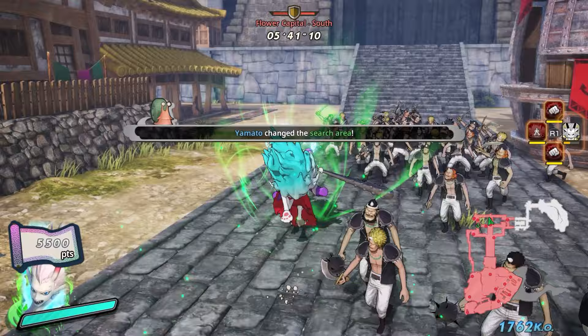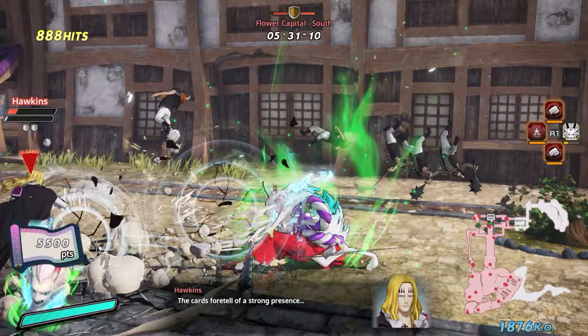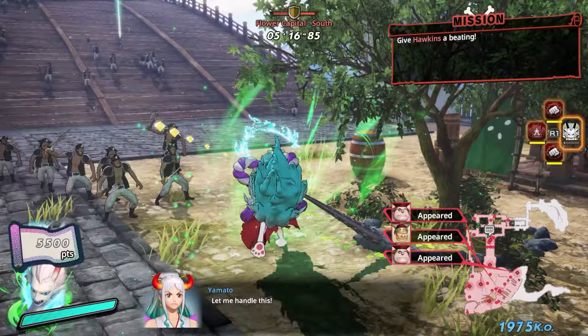Now Yamato is going to change the search area. I'll stay right here because Hawkins is about to spawn in - and you can beat up Hawkins. The people you don't want to beat up are the pirate commanders that just appeared. If you beat them up, it would change the area and progress, and everything you could get done right now would go past.